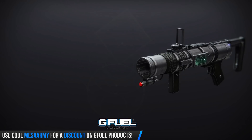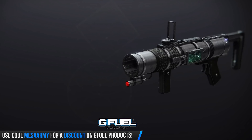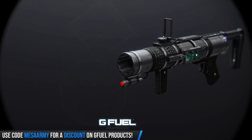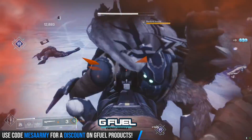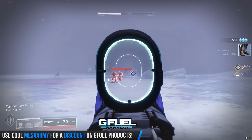Next up, we've got another weapon from Hunt for the Wrathborn — a legendary energy grenade launcher, the Deafening Whisper. The curated version can roll with Killing Wind and Rampage, and it's got Proximity Grenades and Smart Drift Control — one of those single-shot tube grenade launchers. You can get it with High Velocity Rounds and Implosion Rounds. Perks include Killing Wind, Underdog, Lead from Gold, Moving Target, Ambitious Assassin, Surplus, Rampage, Threat Detector, Wellspring, Unrelenting, Snapshot Sights, and Auto-Loading Holster. I'll be frank — I never really used these types of grenade launchers other than Mountaintop, so let me know in the comments what roll you'd suggest.